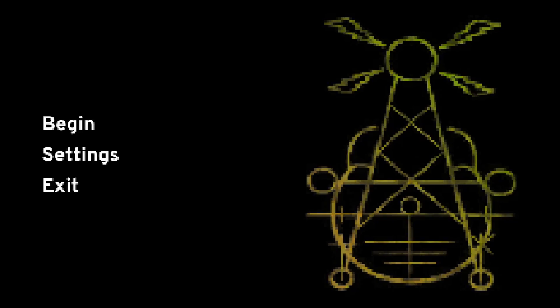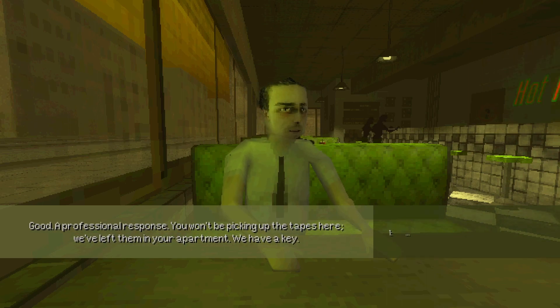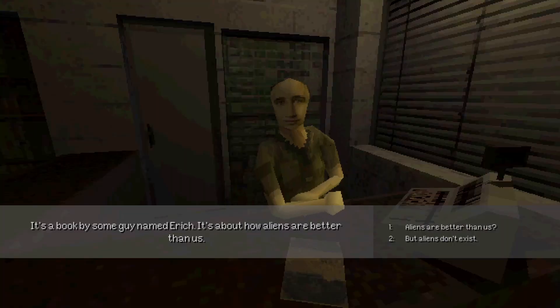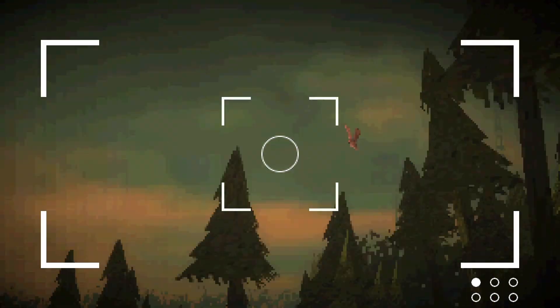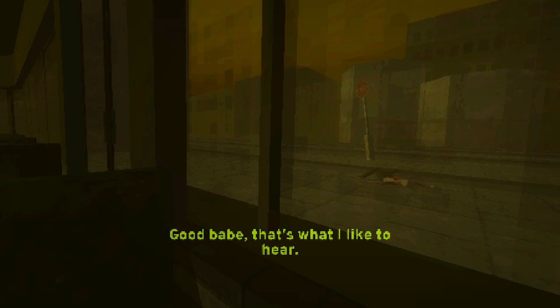Every now and then, you play a game that completely baffles and confuses you to the point where you can't stop thinking about it. Paratopic is one of those games. From the minds of Arbitrary Metric, Paratopic is a game about a few things. It's about smuggling tapes and having conversations with garage workers. It's also about wandering through desolate woods and photographing birds. Or maybe it's about an assassination attempt. Paratopic is about all of these things, and it conveys each of these stories in a unique manner.